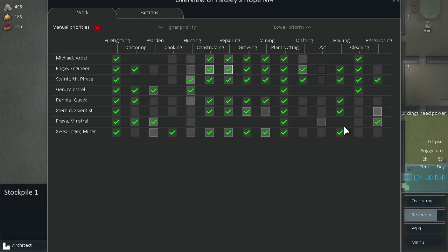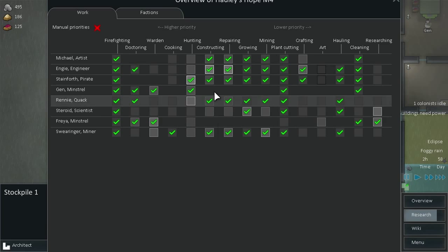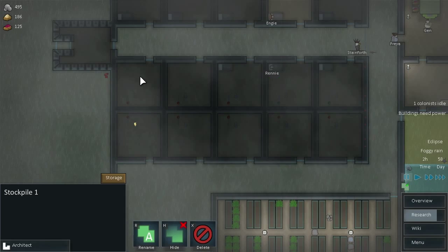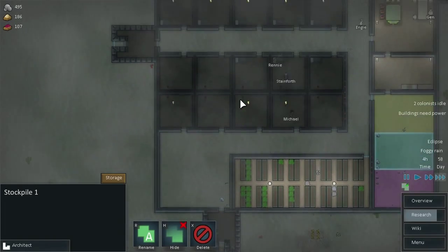Who's good at research? Steroid is, so let's take them off other things. Actually, Freya is less capable of doing other stuff, so Freya can do research and also clean. Steroid, we're putting you back on growing and plant cutting — that's all we want you doing for now. We really need to sit down and go through task assignments a bit better than we're doing right now.